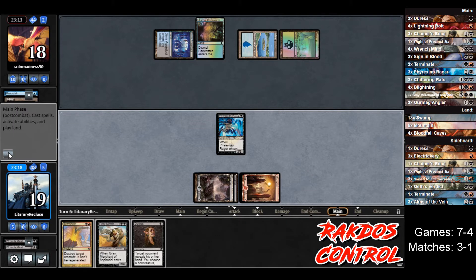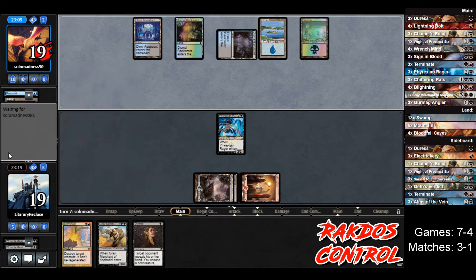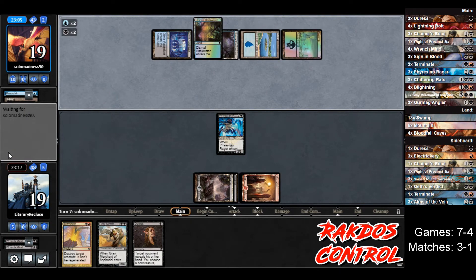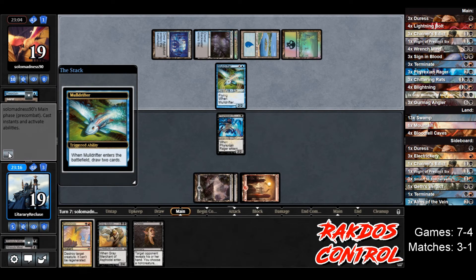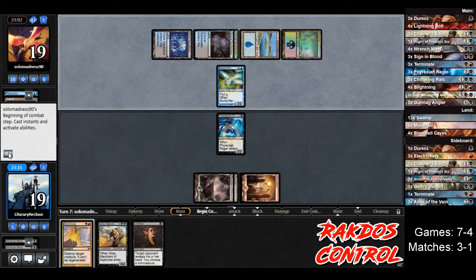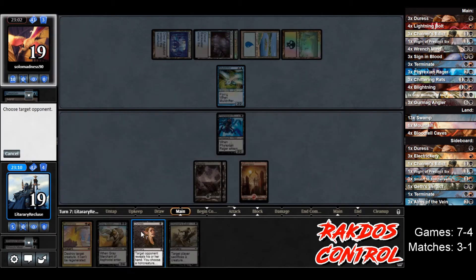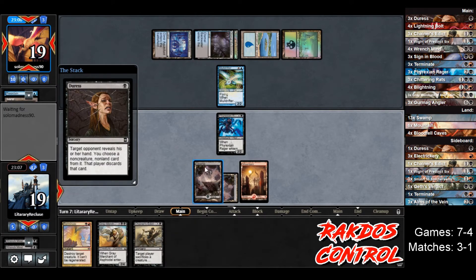If they have a crazy turn they could go completely out of cards. Opponent plays a Dismal Backwater, gets another life, goes to 19, plays a Mold Drifter — they cast it so they draw two cards. That's fine, we can Duress and Terminate, and they've given us more stuff to see with Duress. Let's cast Duress, see what they have.